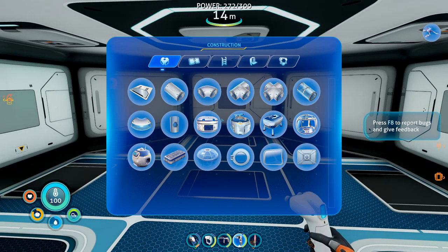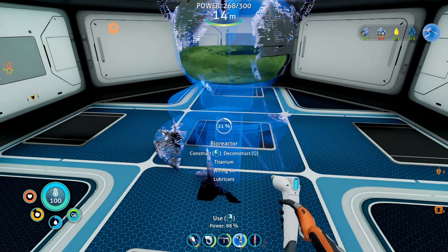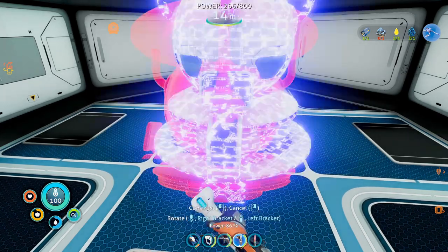After you have acquired the Habitat Builder and the multipurpose room, put down your Bioreactor. And now the only thing that we are missing is probably also the most important thing — the fuel to power it.